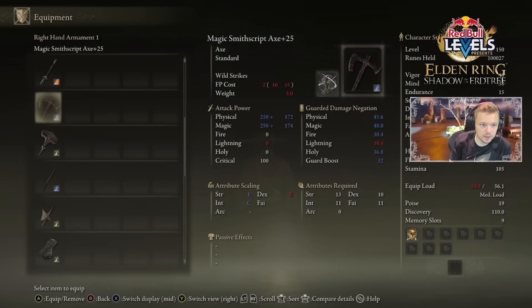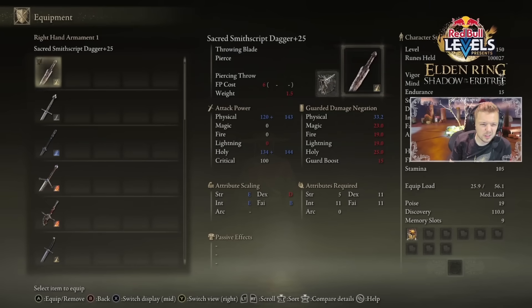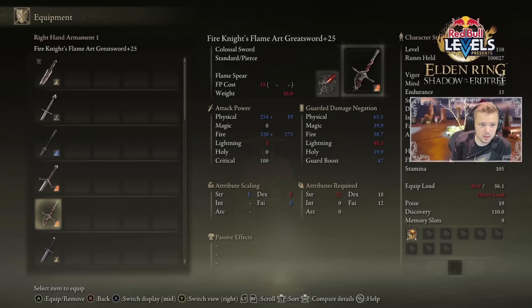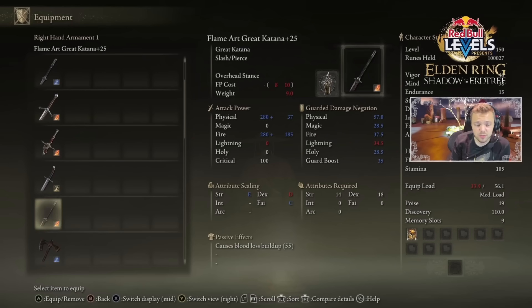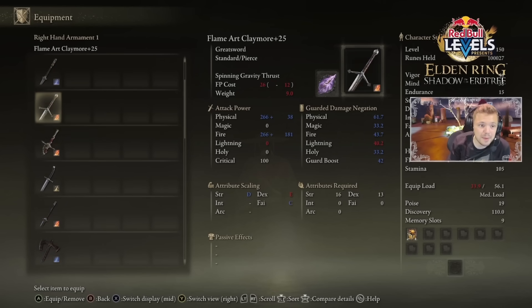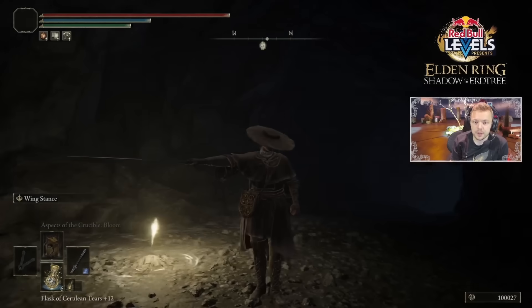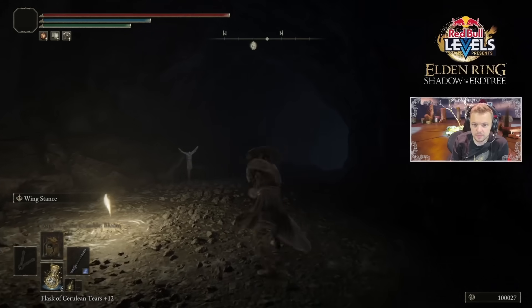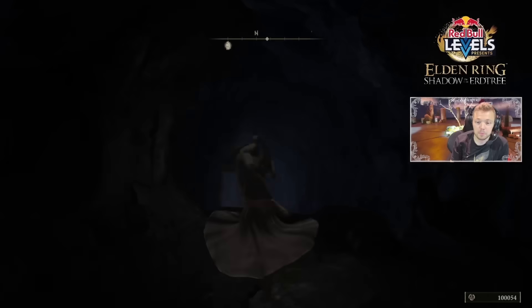Show light greatsword moveset? All right. I'm blind, or I don't have the light greatsword. Fire Knight's flame art greatsword... Was it the Milady? Oh, is that the one? Magic Milady. Yeah. Here's a weapon. So this is the regular moveset — light attacks. Pretty sick moveset, actually.